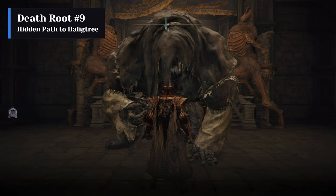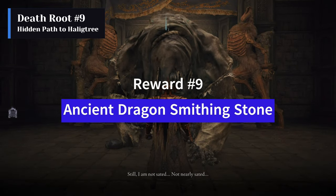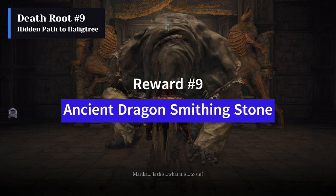Gurranq will complain that nothing has changed, but he will thank you and gift you with an Ancient Dragon Smithing Stone and then disappear, completing the questline.